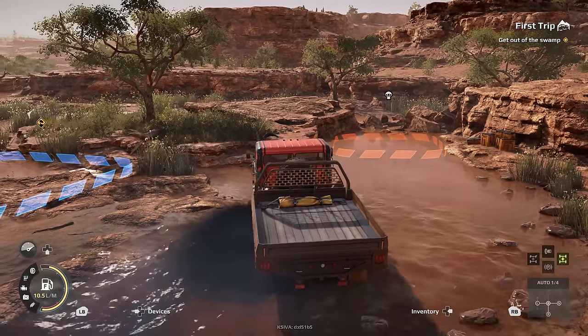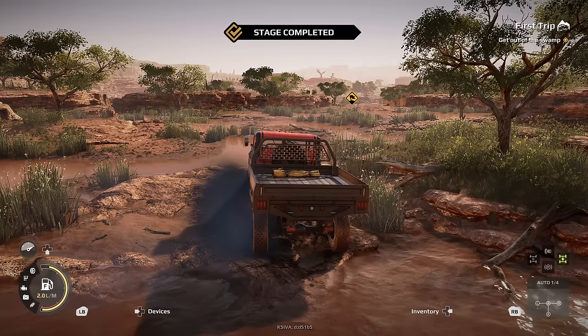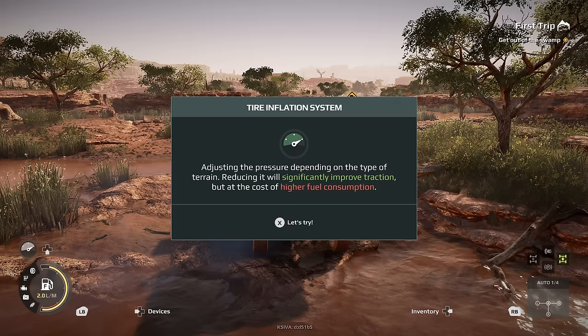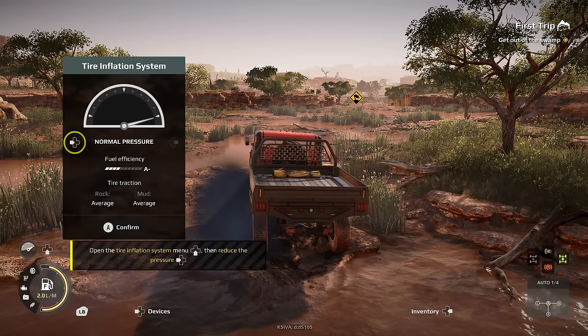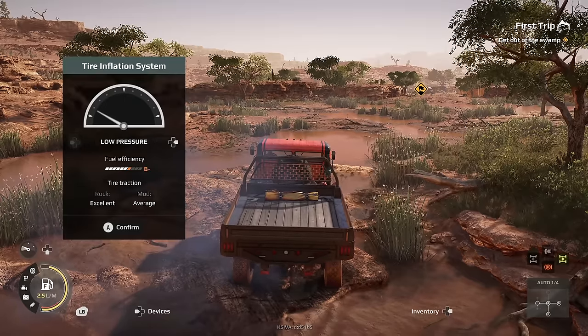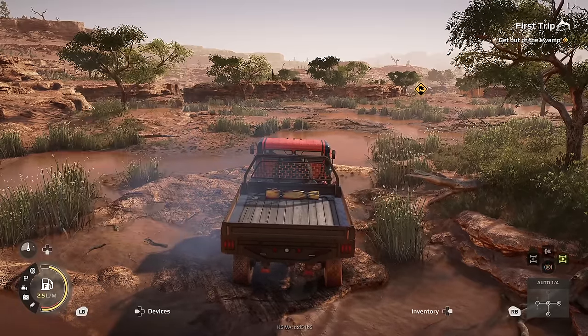Some of you guys have said you do this kind of off-roading, but it's something I've always wanted to do. Tire inflation system — adjusting the pressure depending on the type of terrain; reducing it will significantly improve traction. When you reduce pressure in your tire it covers more surface area, giving you more traction with a wider area of rubber on the ground. The more it's inflated, the narrower the tire but better for fuel consumption. So let's open the tire menu — fuel efficiency is good as it is, average on rock, average on mud. If we go to reduced, it switches to excellent on rock.